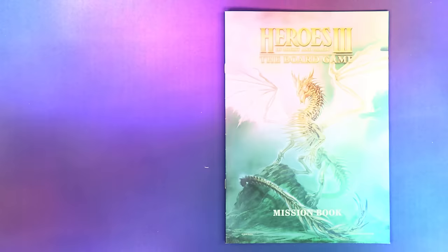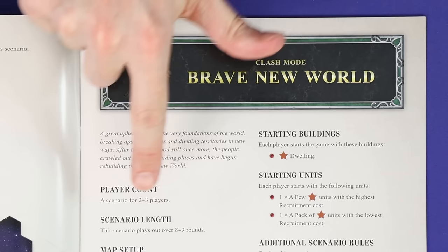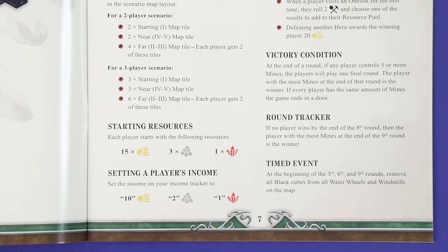Heroes of Might and Magic 3 is played in missions, so to begin setup you'll need to choose a mission from the mission book. In this video we'll be showing you Brave New World. This is a 2-3 player clash scenario, which means that all players are competing against each other to be the one who completes a specific victory condition.